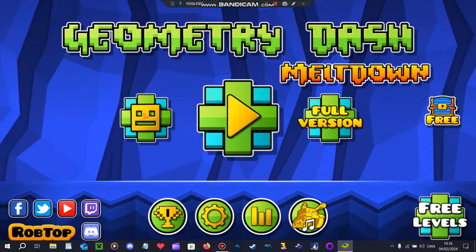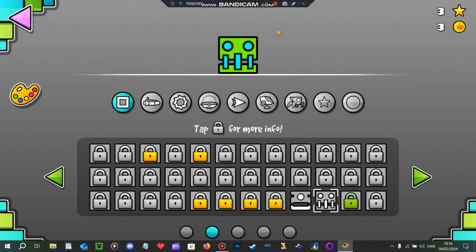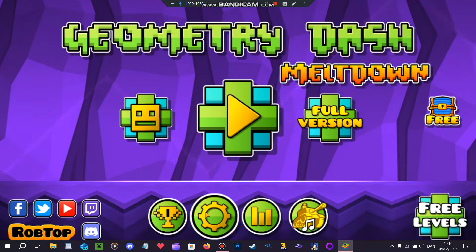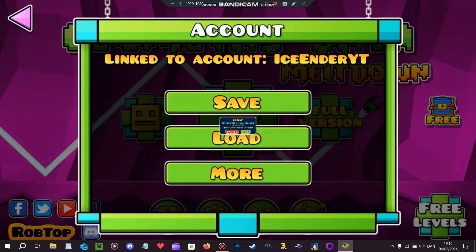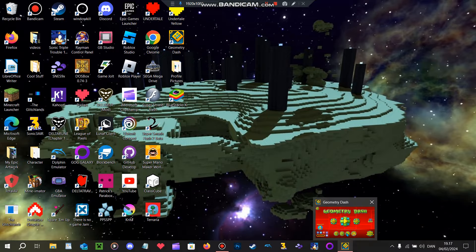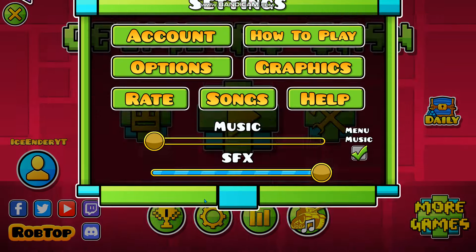When you beat this — look what you get! This icon. After you unlock it, if you want to get it into regular Geometry Dash, you have to click on the Settings, click here, and then save your progress. I don't have to do that because I've already done it.